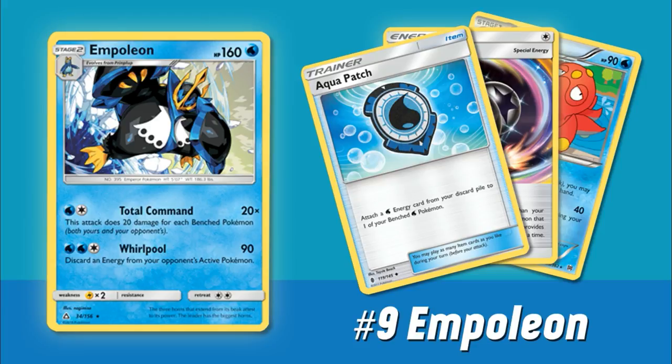Coming in at our number nine spot, we have our first non-GX of the countdown — that is going to be the new Empoleon. One thing I'm really excited about from Ultra Prism is that it gave us a lot of very solid non-GX Pokemon to potentially use. The reason Empoleon is on this list is for its first attack, Total Command. For a Water and Colorless, you do 20 times the amount of bench Pokemon in play — both yours and your opponent's. So if both players have a full bench, you're hitting for 200, or 230 with a Choice Band.